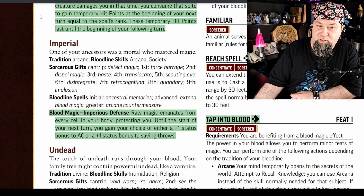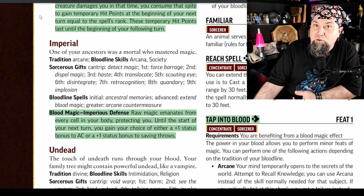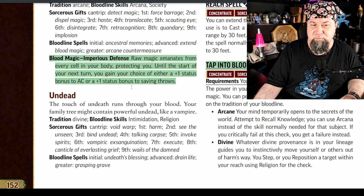Imperial bloodline: blood magic is now imperious defense — completely different. Raw magic emanates from every cell in your body protecting you. Until the start of your next turn, you gain your choice of either a plus one status bonus to AC or a plus one status bonus to saving throws, instead of the old bonus to skill checks. Much better. Imperial is pretty strong now.